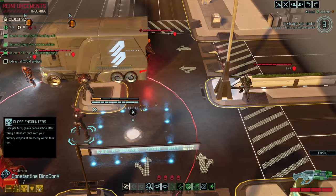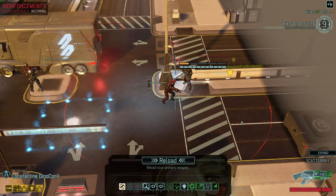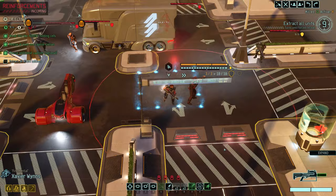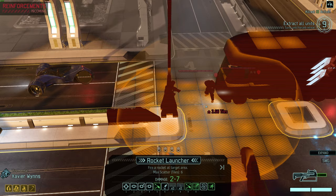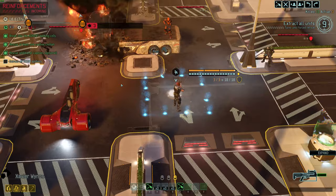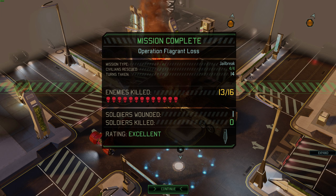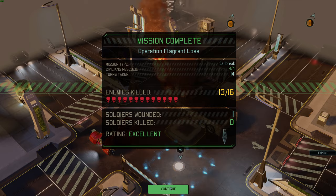Let me think about this — close encounters: once per turn, gain a bonus action after taking a standard shot with enemy within four tiles. Okay, Constantine could do some crazy stuff here, but he could also get himself killed. We're just gonna get out. I wanted to have some fun times with a rocket just in case I can get a smidge of kill XP. Let's toss a rocket right in the middle of — no it's too dangerous, let's toss it right there. Oh you stupid rocketeer, see you there friend! That's how rockets are done. Operation Flagrant Loss — a flagrant victory it would seem, minus Christine taking a whole bunch of damage. But that was a four-man operation against some pretty strong mechs. Yeah, I'll take it. Also, Mr. K is here!